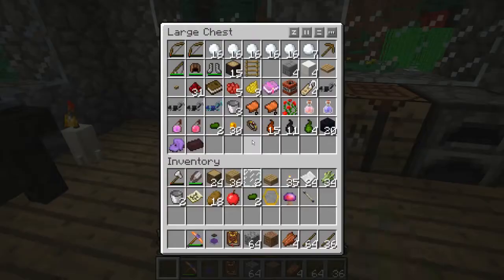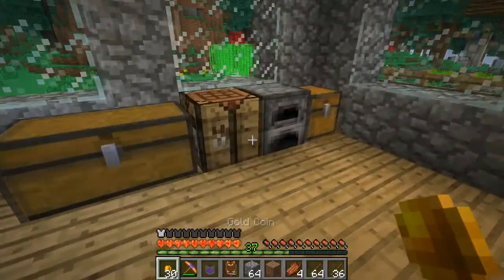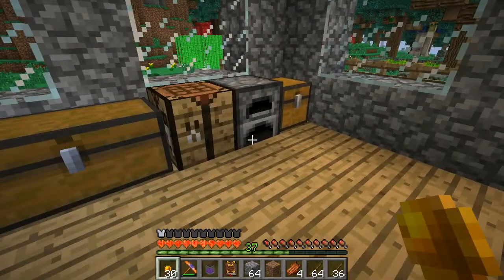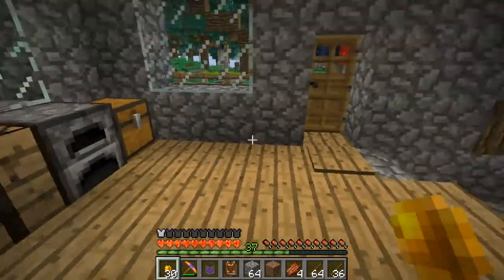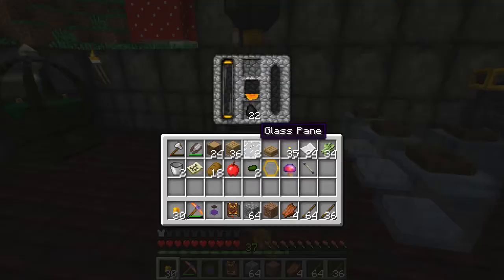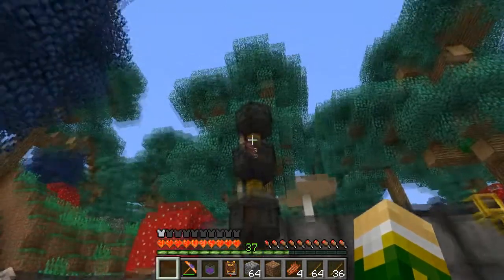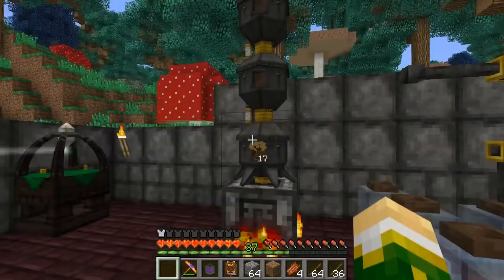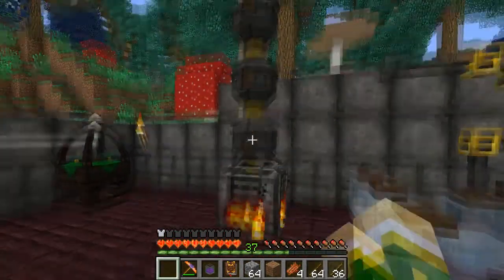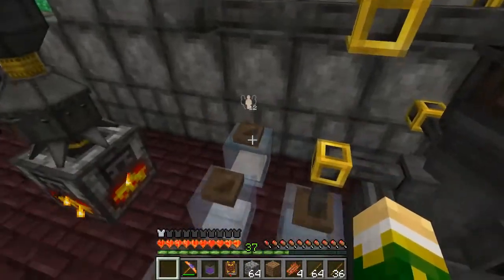We need Lucrum and I don't want to waste gold ingots, but we have these gold coins — they have one Lucrum each. Without the OreDictionary mod installed, gold coins are almost worthless: good for trading with villagers and that's about it. Getting Lucrum is where their real worth comes in.